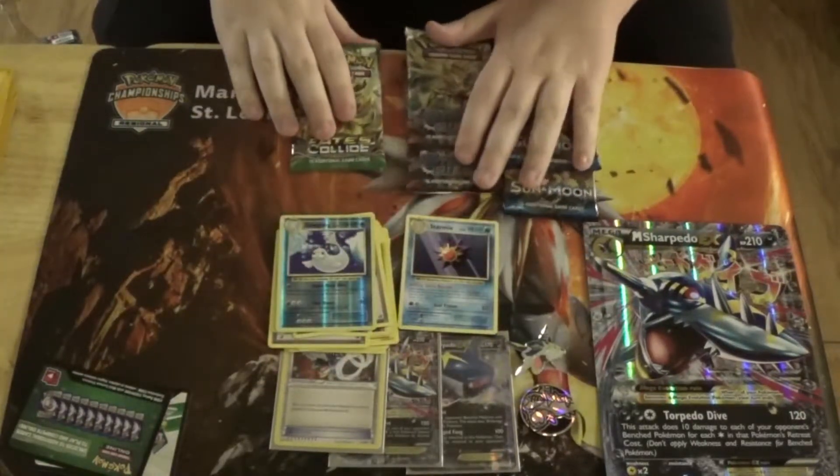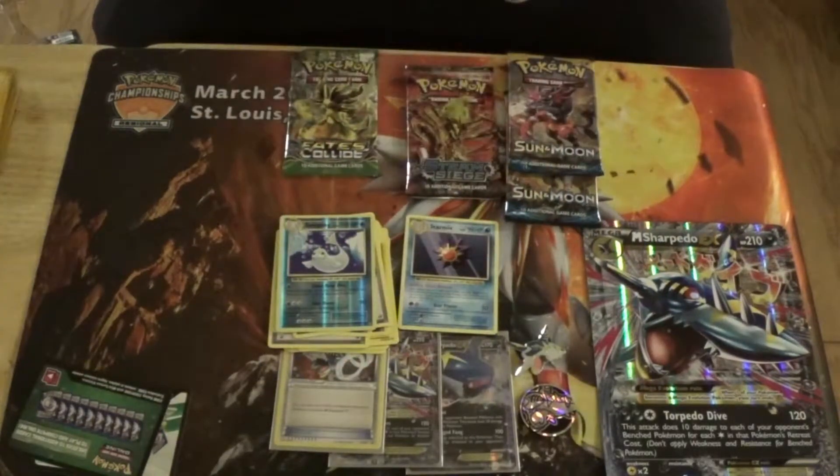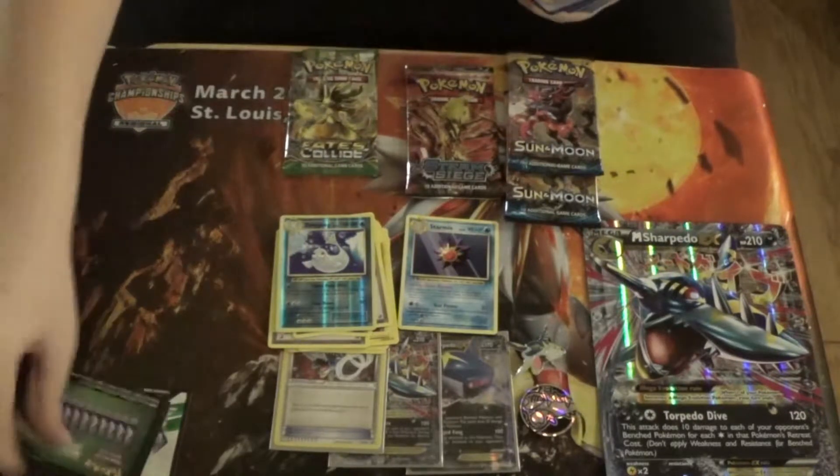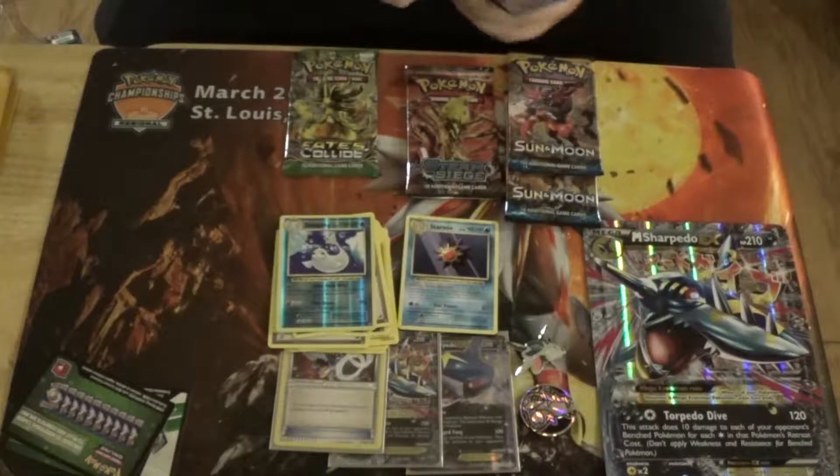Alright, we're going to open a Steam Siege pack. Things I'm looking to pull out of Steam Siege would mainly be Professor Sycamore, maybe a Volcanion EX, and maybe even Baby Volcanion if we're lucky.